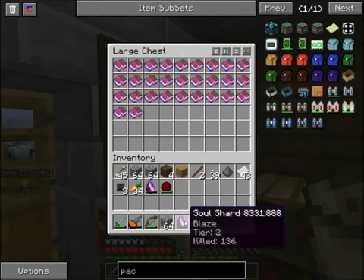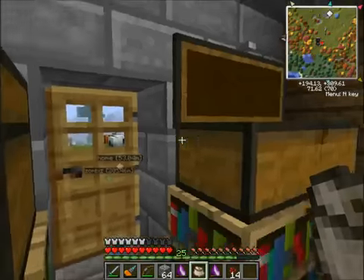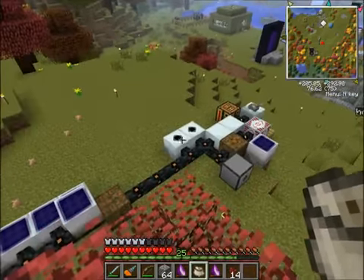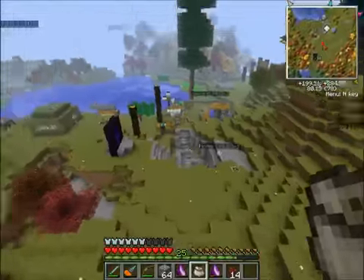Right here, a blaze spawner. Eventually I want to get this up to a tier 5, but I don't know how long that's gonna be. I'm probably gonna go to the nether and work with some of the blaze spawners that are over there. But yeah, it took me forever to get that wither skeleton one to tier 2. I seriously must have been doing it for hours.